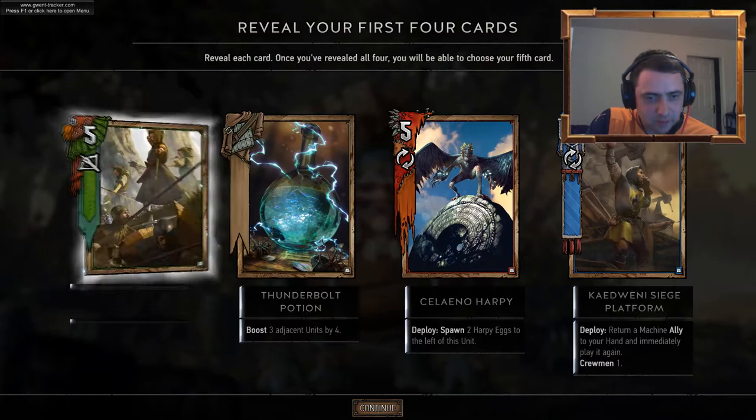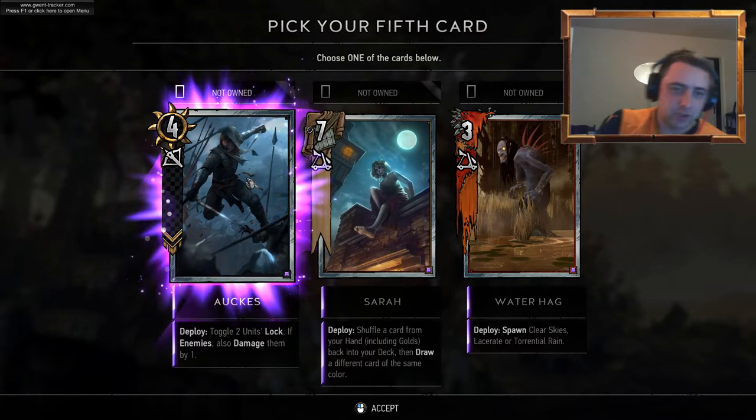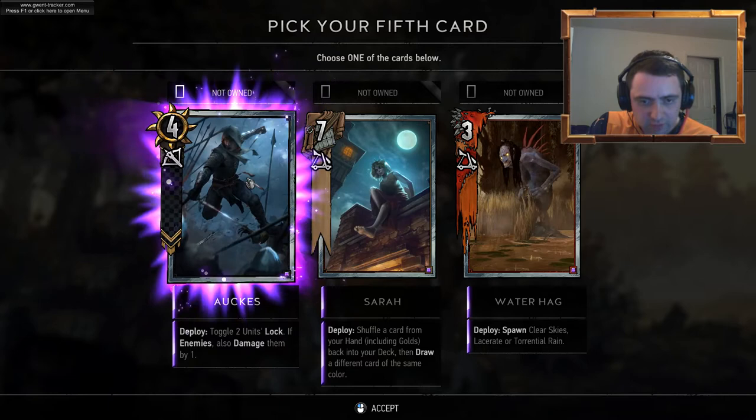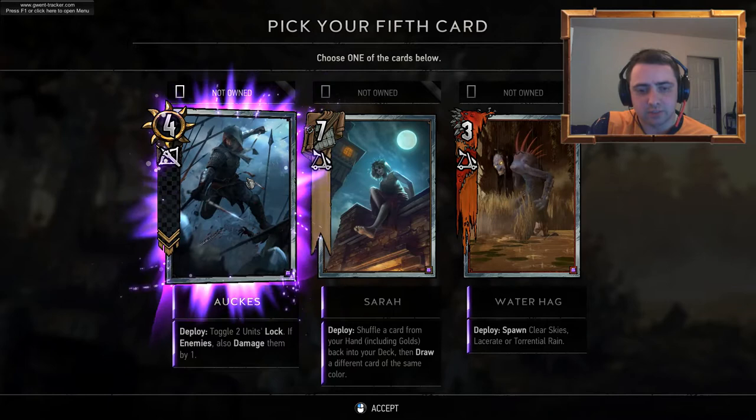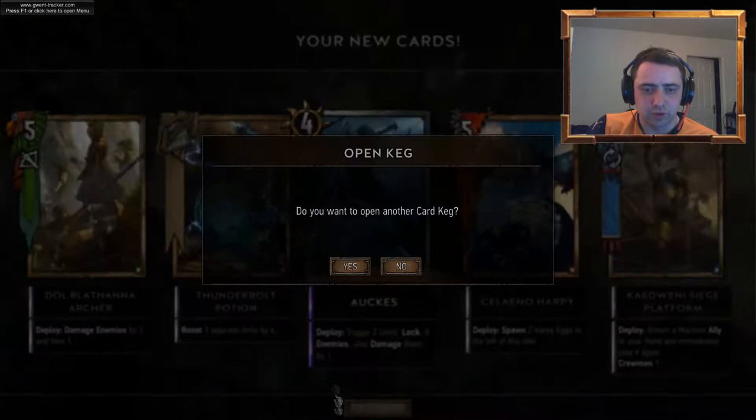There's a Harpy. Thunderbolt Potion. Dol Blathana Archer — nice. Orcs. Waterhag or Sarah — Sarah: shuffle a card from your hand, including golds, back into your deck, then draw a different card of the same colour. Okay, so there's a little bit of targeted draw. But it's Orcs — definitely Orcs. Can be used in so many decks.